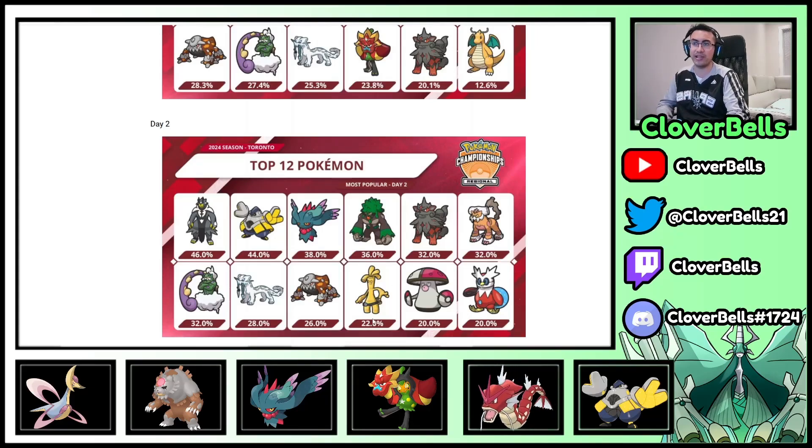Not only that, we have Gholdengo as well, along with Iron Bundle. Iron Bundle with Booster Energy is able to give great speed control, and it's good into a lot of things like Landorus and even Arcanine. It pairs well with Fluttermane and is pretty good against Dragon types since it's an Ice type. Dragon is relatively strong right now, so Iron Bundle returning within the top 12 is pretty interesting.